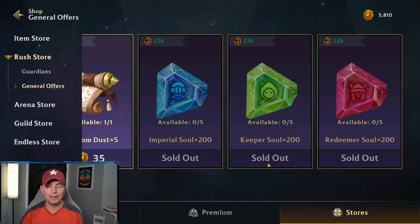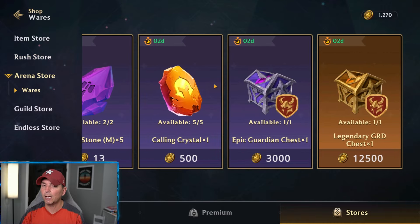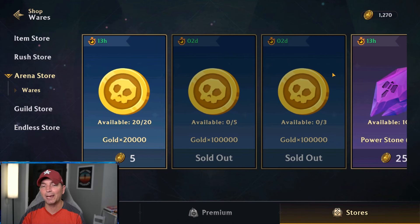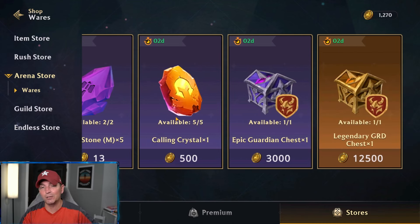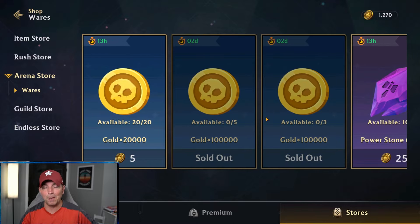Looking at the arena store, the calling crystal, epic, and legendary guardians are not worth it for the price. Most players have been buying gold out of here, and a majority of the gold is already sold out. They need to add more things in here — possibly adding more souls — to make it more viable and provide better rewards for what you're putting into the arena.